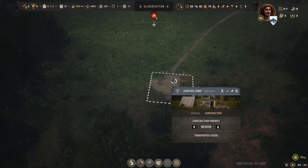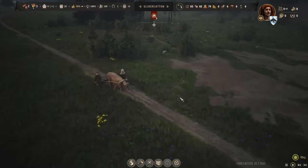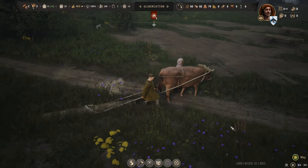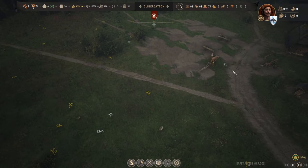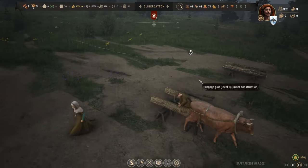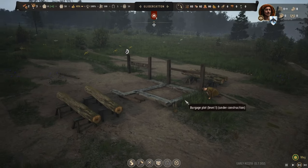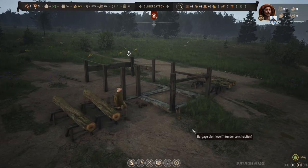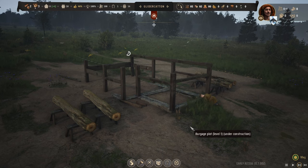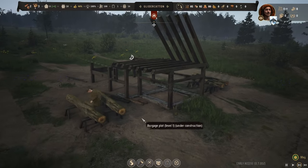We'll leave the hunting camp on medium priority and see what happens. Here's our folks hauling the timber in. We may speed up the clock to four times speed. Looks like we've got a builder now getting ready to build our first little house - a burgage plot. There we go.